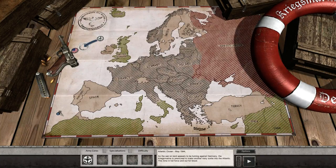Hello everybody, welcome back to Order Battle Kriegsmarine on Paradise Game of Playing. We're about to start on the last one called Atlantic Diversion, May 1944. As the war on land appears to be turning against Germany, the Kriegsmarine is pressured to make another risky sortie into the Atlantic — this time in full force and out for blood.